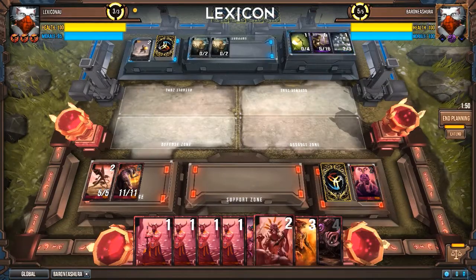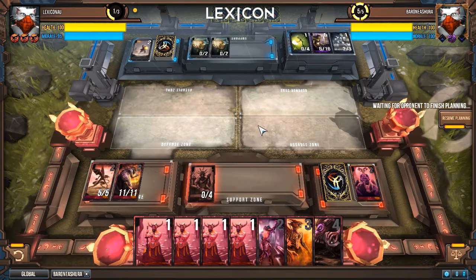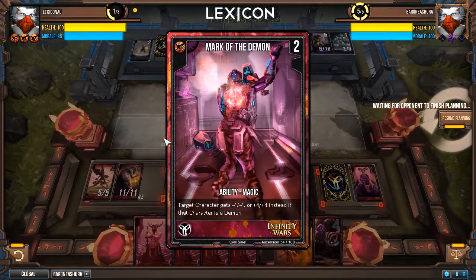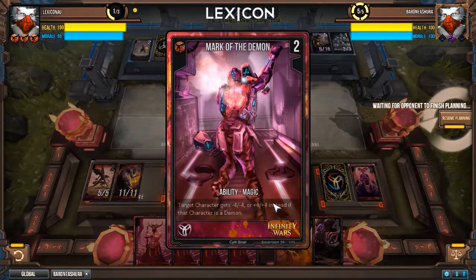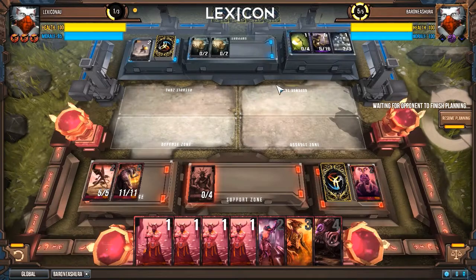Maybe we should Gather the Weak and then do something next turn. Oh my god — what a situation. Lucky we had another one of these. I think I'm going to use Mark of the Demon on him — wait, he's not a demon, he's human. If I use that on him it will kill him actually. I might use this as removal for his character — this actually counts as removal, which thwarts his plans.